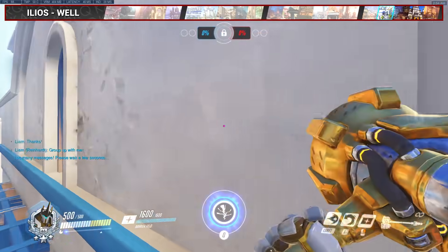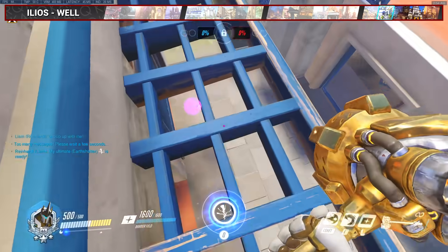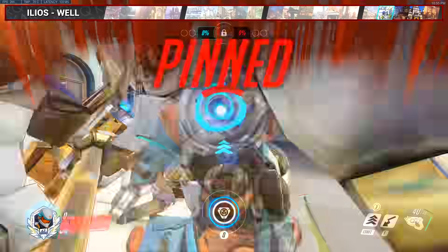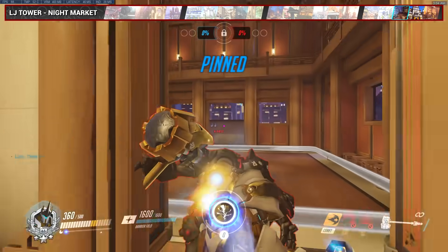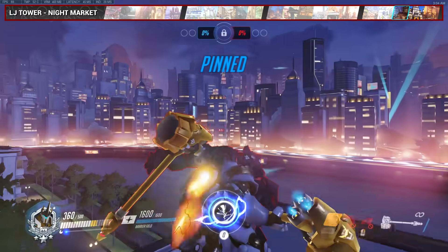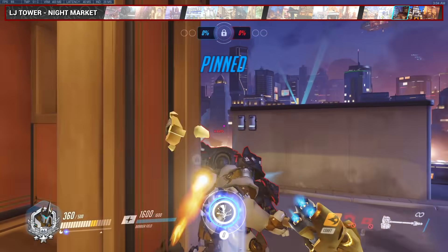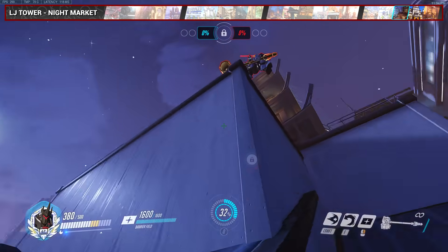On Well, we may have run out of ideas, so here's a very impractical spot — I'd be impressed if you can do anything with it. For Night Market, as soon as you round this corner, jump and start a charge. In this example we curve towards the left side so you don't hit the middle block, but obviously do the opposite if you try this charge from the other side.